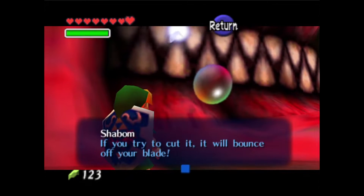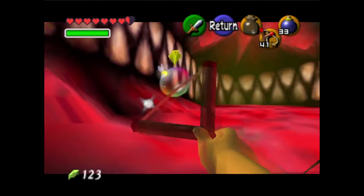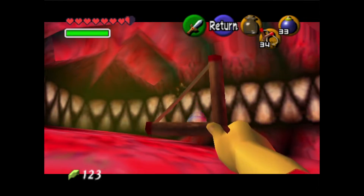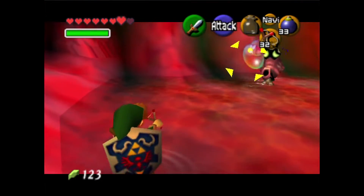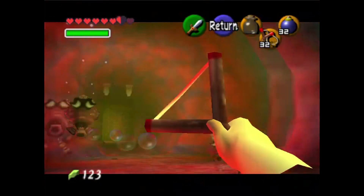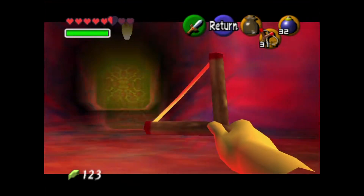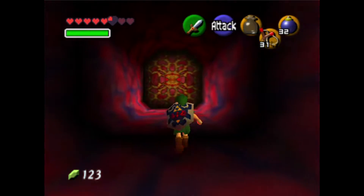Have Navi figure it out. If you try to cut it, it will bounce off your blade. Rhino, you don't need to kill it — what does it do? What does an enemy do in the Legend of Zelda: Ocarina of Time? The answer is it hurts you. Bubbles hurt me. Yes — you want to run into it and find out? Well, I can't kill it. Oh, it hurts you.